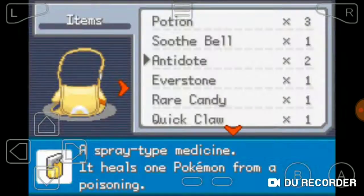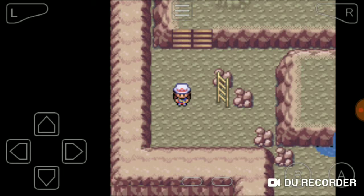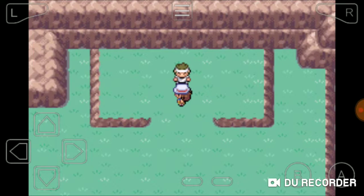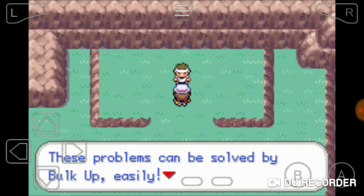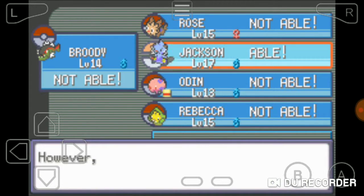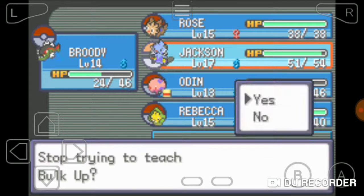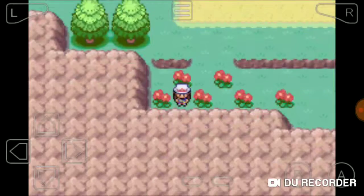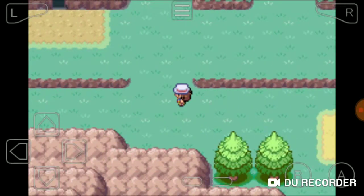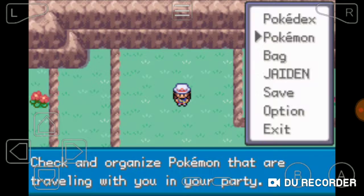We're gonna get the Cover Fossil or the Plume Fossil - I'll go with Plume since it could be a fire type, and fire types are super rare to get. We have three Antidotes. Fire types are the least common Pokemon in the first generation. Jackson can learn that move - what was it, Bide? We'll keep it. Once we get Fly we can get Bide up here, and if we catch a fighting type that'll be super good for the Elite Four.